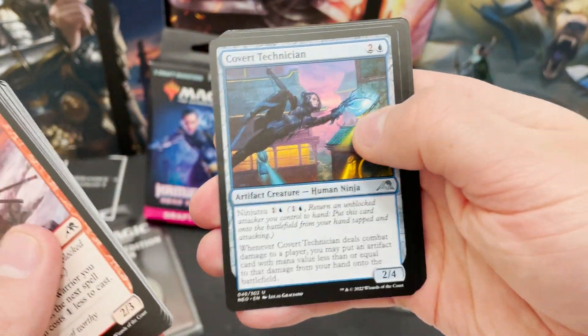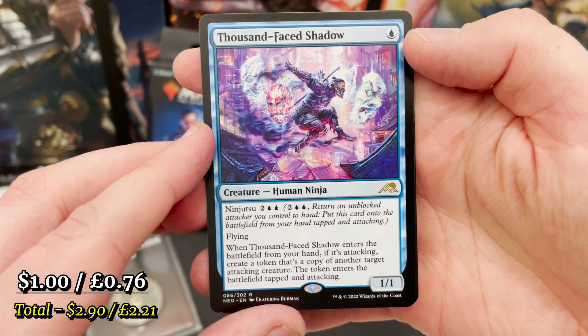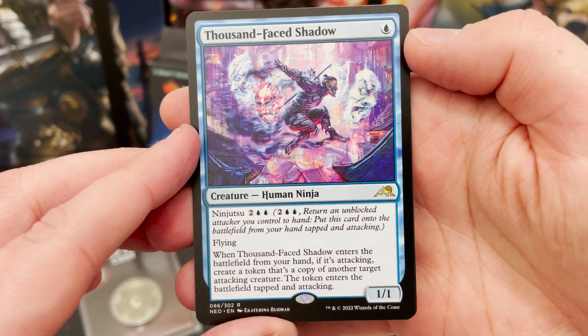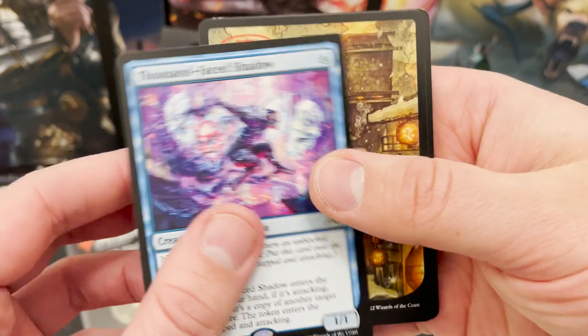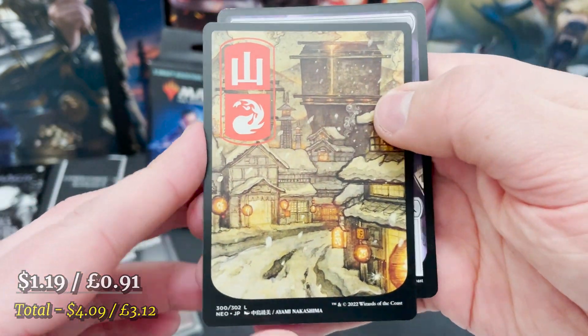Getting on to the rare for this one: Thousand-Faced Shadow, another blue rare, another ninja. Ninjutsu — love to see that. ETBs, and create a token of another target attacking creature. I've predicted it and it has come true.